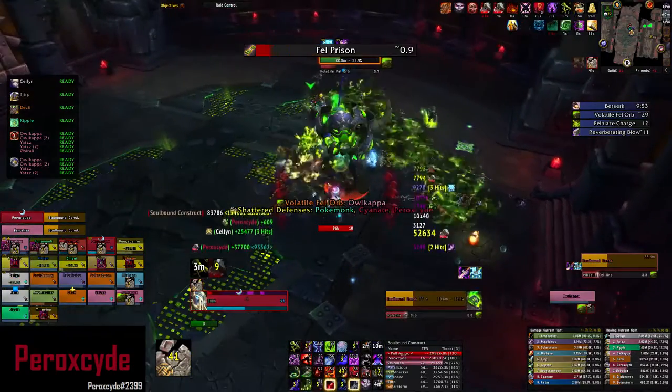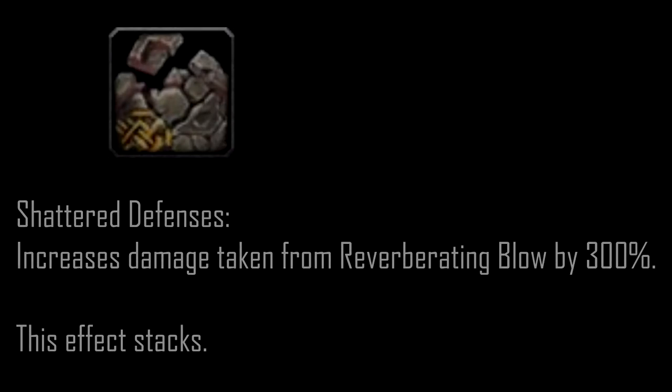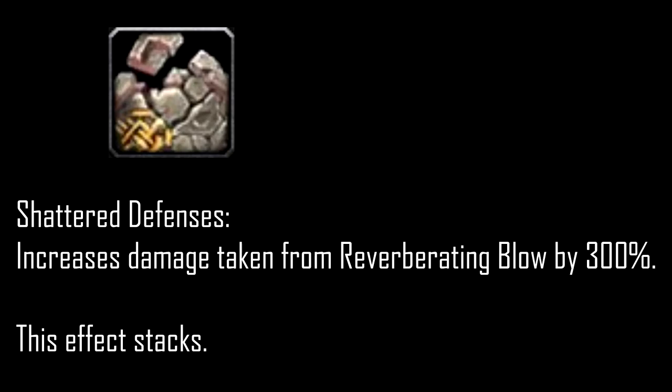In Phase 1, the main thing you need to watch out for in this fight is the ability called Reverberating Blow. When Sokratar hits you with this ability, you get the debuff called Shadow Defenses, and that will increase the damage you will take from the next Reverberating Blow.